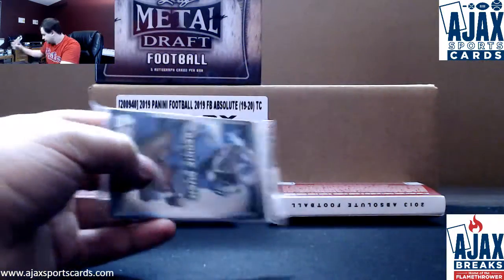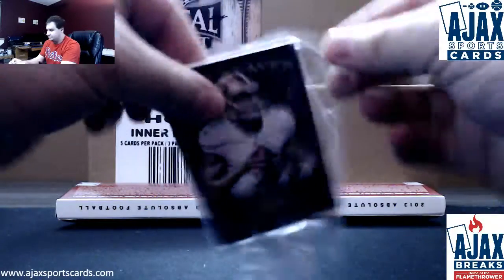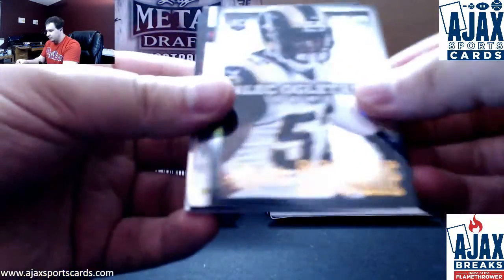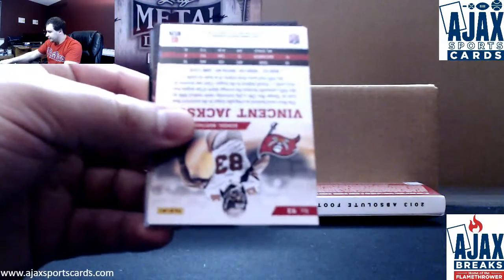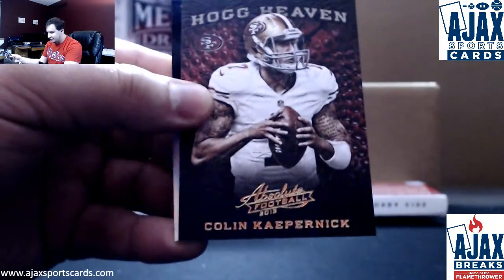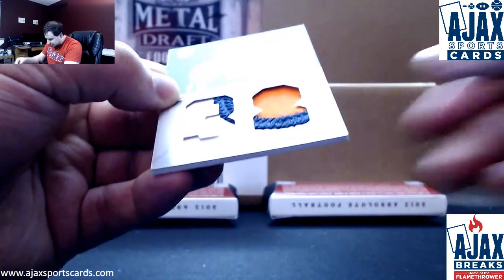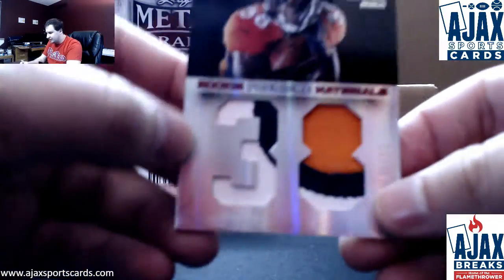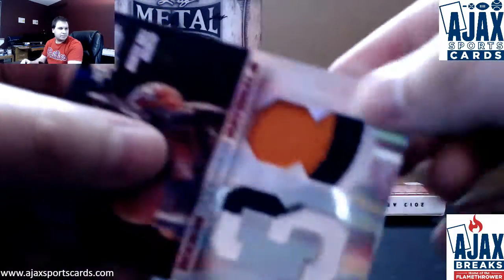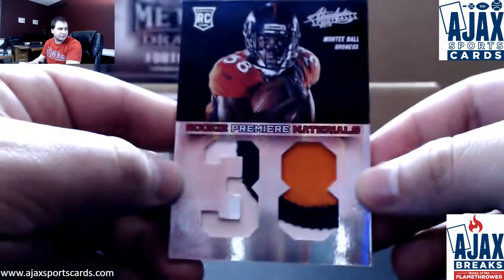Box 2. Number 4.99, Alec Ogletree. Base cards: Bush, Jackson. And for the Broncos, a patch numbered 11 of 25 — Rookie Premier Materials, Montee Ball. Three color patch, 11 of 25 on that one.